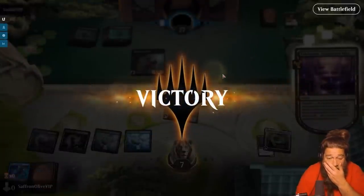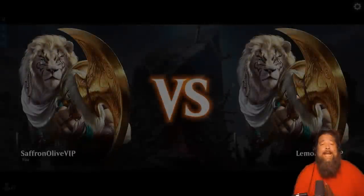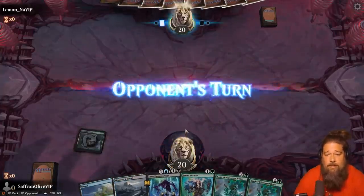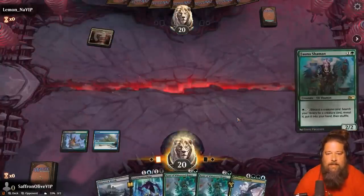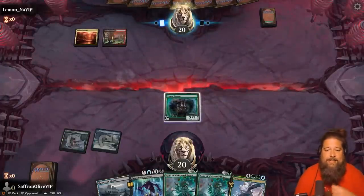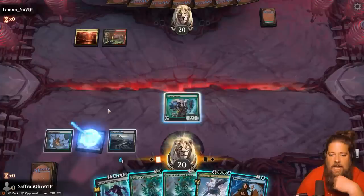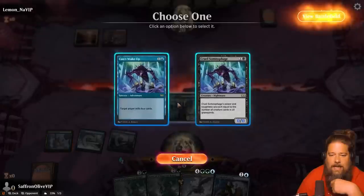Wow, how did we win that one? We are going infinite in new standard with Agatha's Soul Cauldron. No Soul Cauldron early, but otherwise this sounds kind of sweet. I will say Fauna Shaman is the truth in this deck. I've seen other decklists for this infinite combo trying to go off with Agatha's Soul Cauldron, but Fauna Shaman, for me, has been the card that makes this kind of possible.